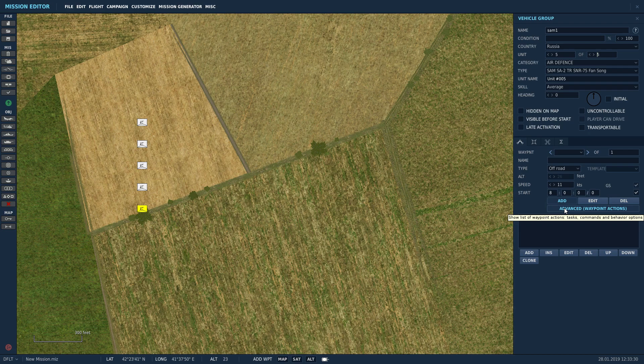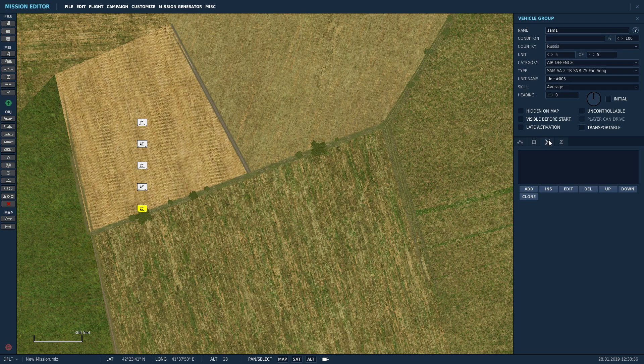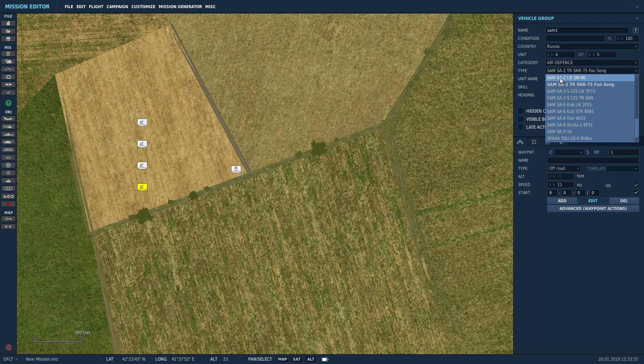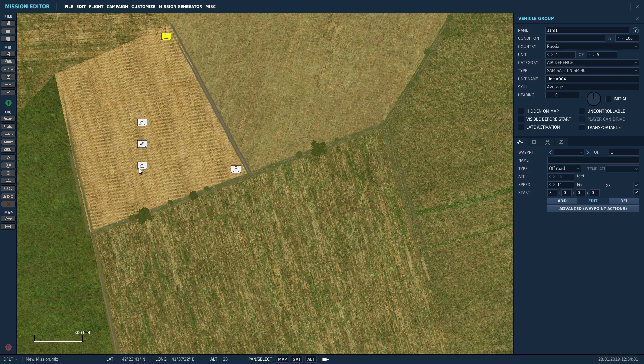Take this out. Click on this — the little four, I don't know, Phillips head star — and you're going to turn this into a launcher. Set it to LN, put it in the corner. Now click on that one, change that one into a launcher — LN, that corner. Then change this one into a launcher — LN, put it in that corner. And same thing with this one — LN, put it in that corner.